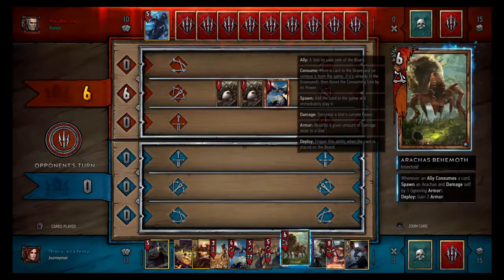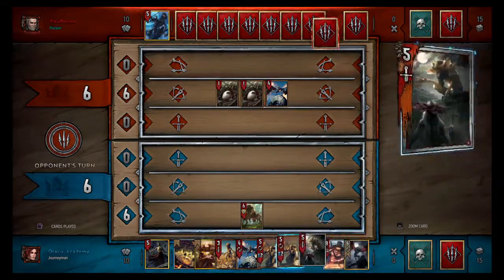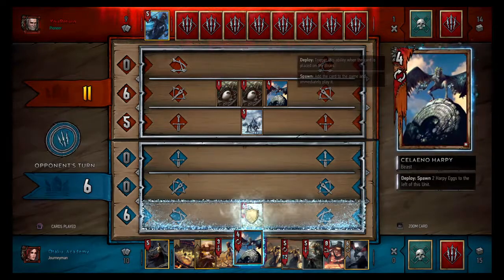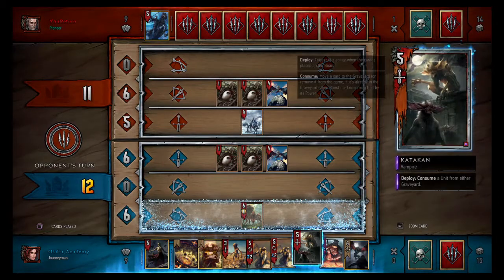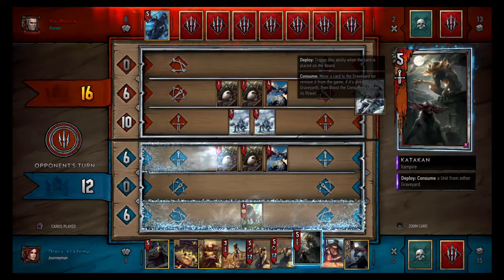Turn one, you want to play a spider like usual. If you're lucky they'll blizzard that row right away, which they tend to do a lot. If they do that, you want to play your harpy in the top row, because your spiders are going to be spawning in the ranged row and they usually always want to destroy these eggs, which they can usually only do with a weather like blizzard.